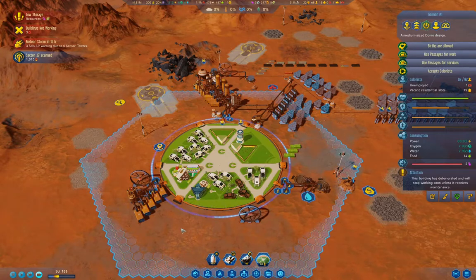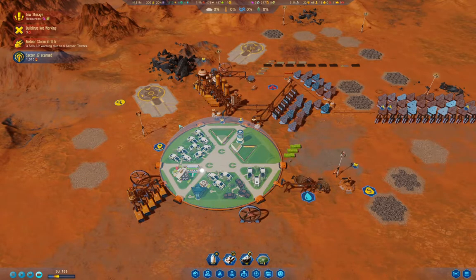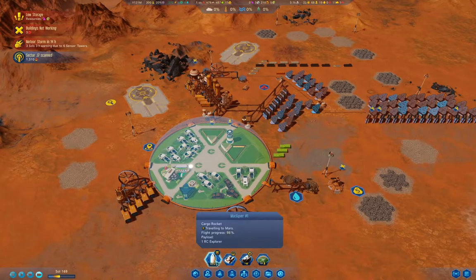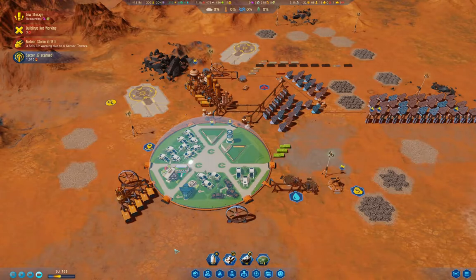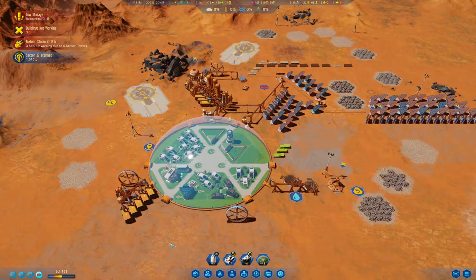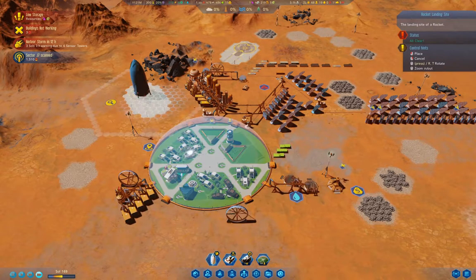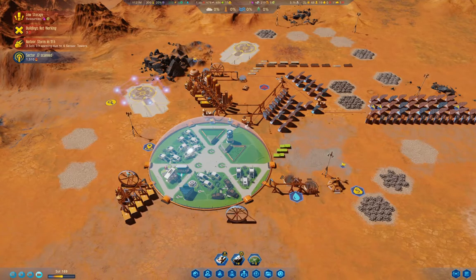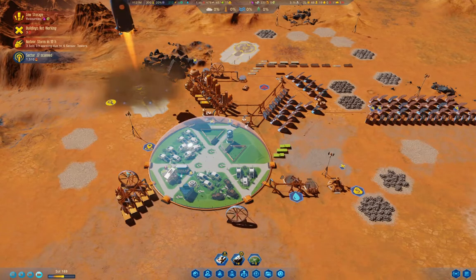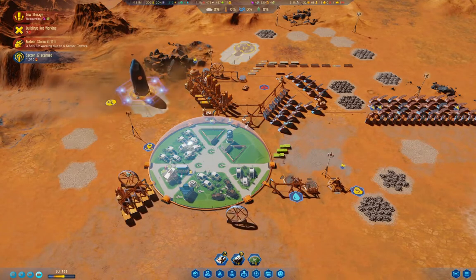The dome is going to need repaired first. The rocket's almost here — definitely the rocket arriving is going to be important. There we go, we land the rocket and then we see where we end up.